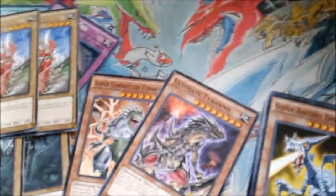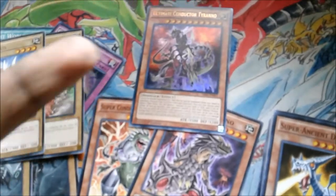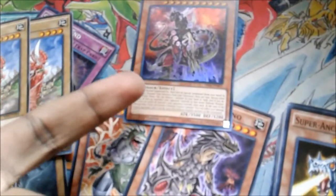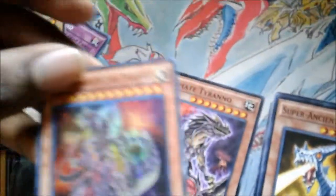Next we have Superconductor Tyrano, the former structure deck leader, and Ultimate Tyrano — the two cards that combine into Ultimate Conductor Tyrano. Although it's not an actual fusion, it probably would have made more sense if it were a fusion, but then it probably wouldn't be as good, so I'm glad they just made it a regular effect monster.